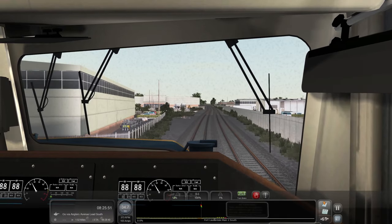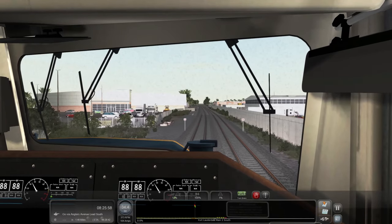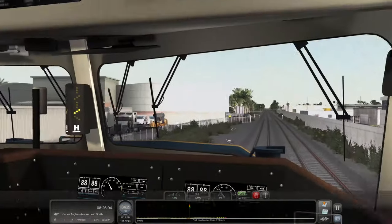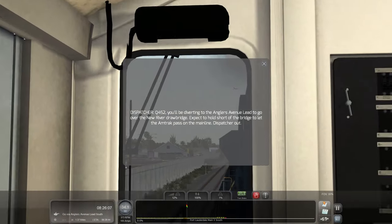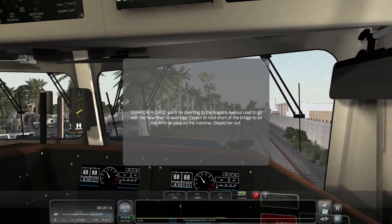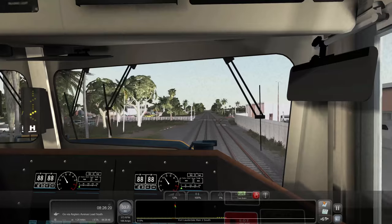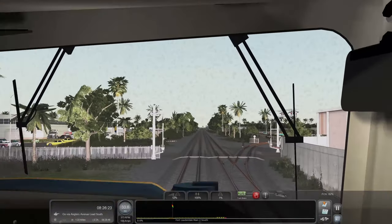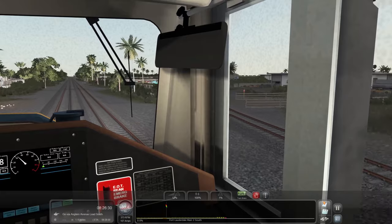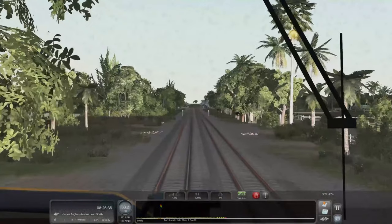We're pretty much right at our destination — about three miles to the New River Drawbridge. I'm assuming we're going to be waiting on a ship or something because the bridge is going to be up. Oh, look at that little airplane right there! Dispatcher says we'll be diverting to the Anglers Avenue lead to go over the New River Drawbridge — expect to hold short of the bridge to let the Amtrak pass on the main line. Understood. So we're not waiting on a ship, we're actually waiting on Amtrak to pass.